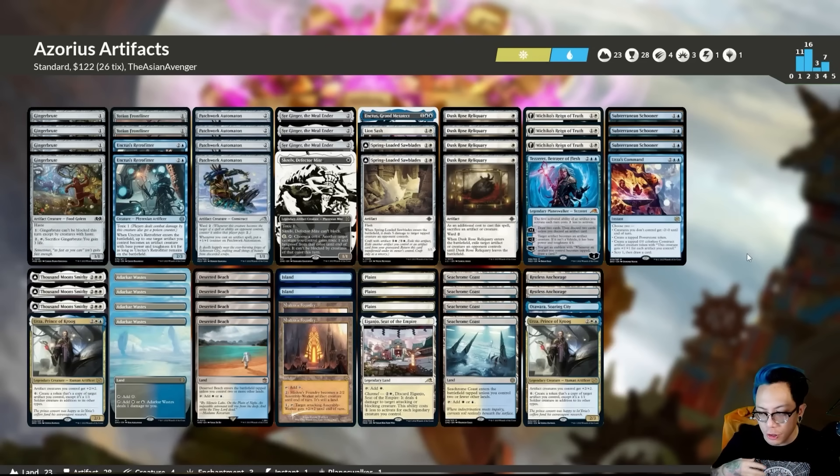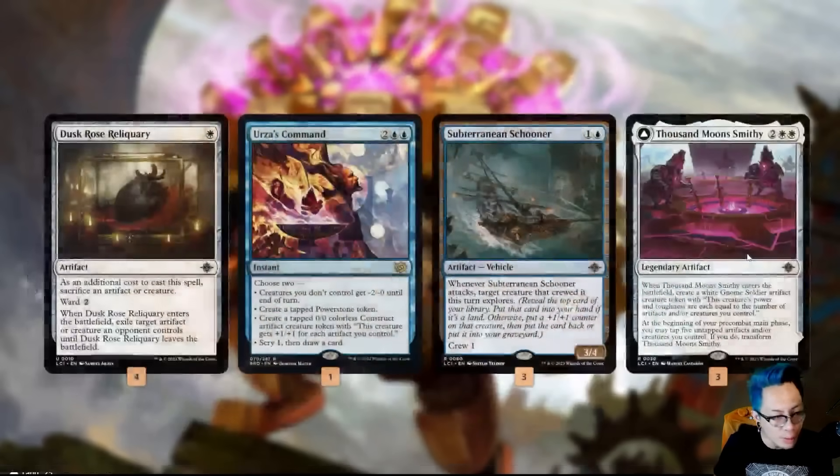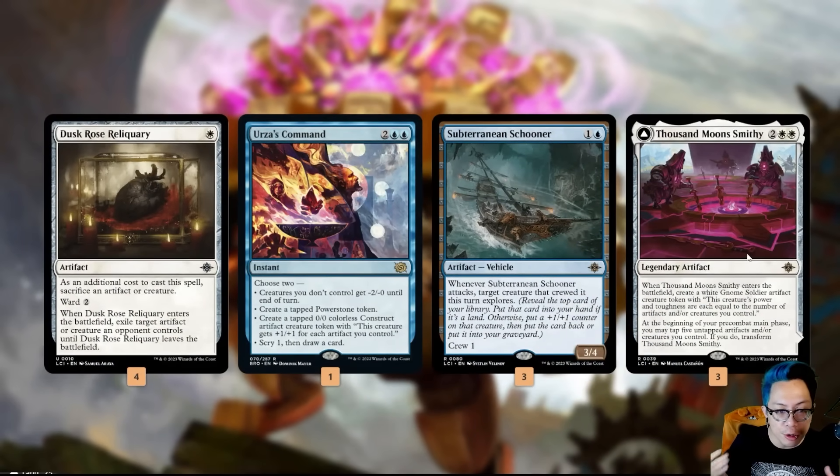We have the usual suspects: Ginger Brute, Sir Ginger, all the gingerbread cookies, Tezzeret, Scroll, yada yada. But the new tools we got are Dusk Rose Reliquary, Urza's Command — which isn't new but hasn't been played since it came out — Subterranean Schooner, and Thousand Moon Smithy as the top end, which keeps popping out big Constructs and Gnomes.